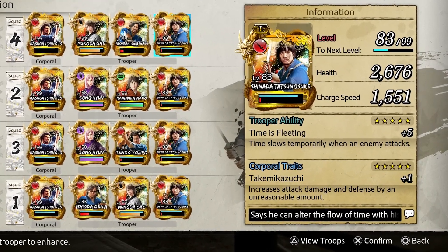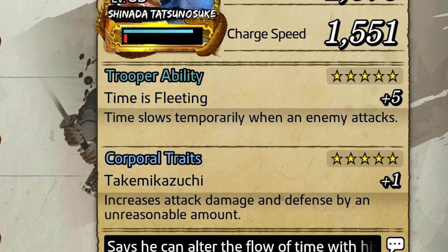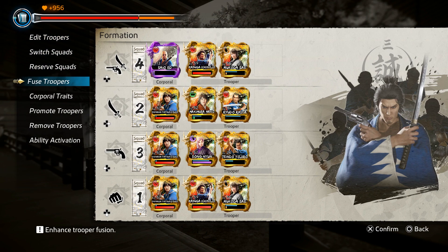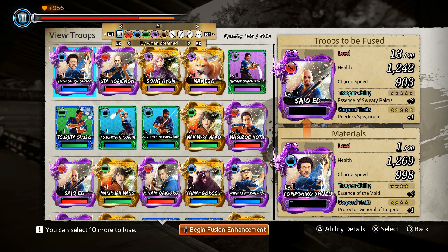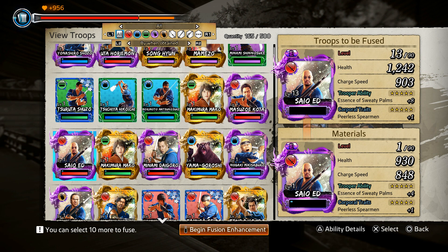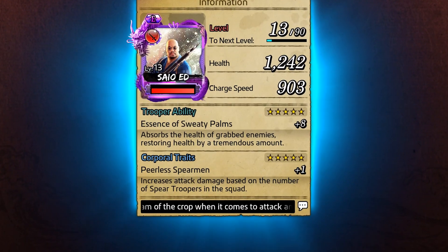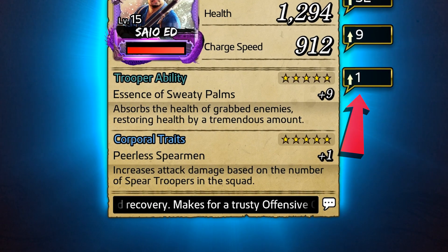There's an extra layer that goes into enhancing your cards too, and that's the ability to enhance the trooper ability and also the corporal trait. To enhance the trooper ability, you need a duplicate of the same card first. All you have to do after that is select the leveled up version of your card in fuse troopers again, and then you select that level 1 duplicate. And just like that, the trooper ability will be enhanced and it should be more powerful, or if it's an effect, the effect should last a little longer.